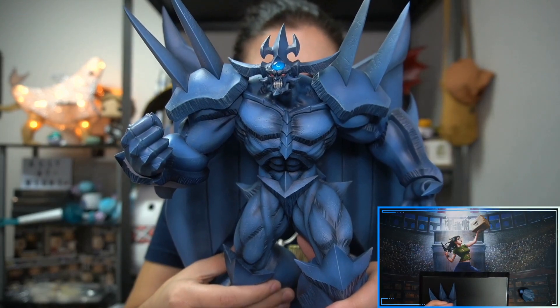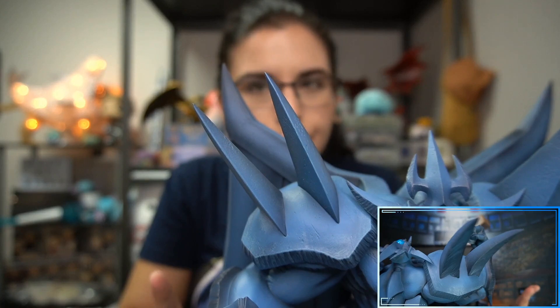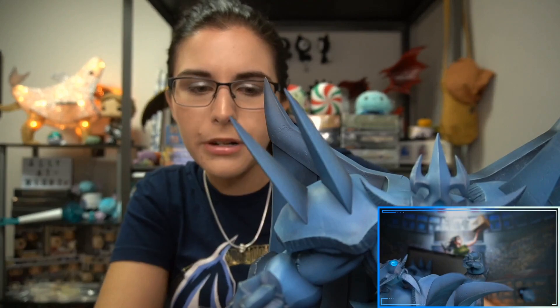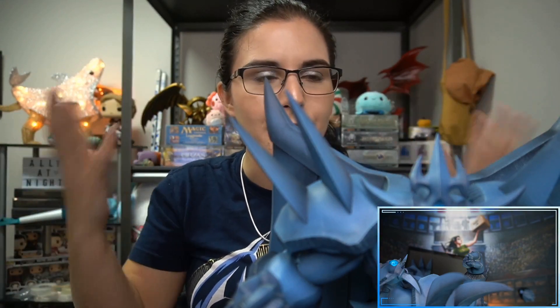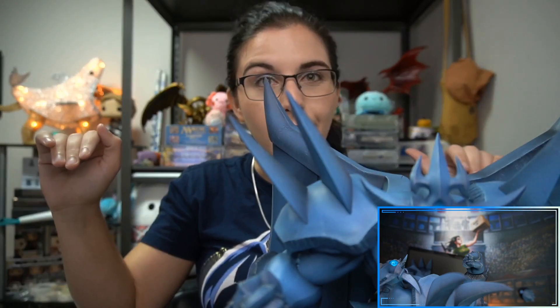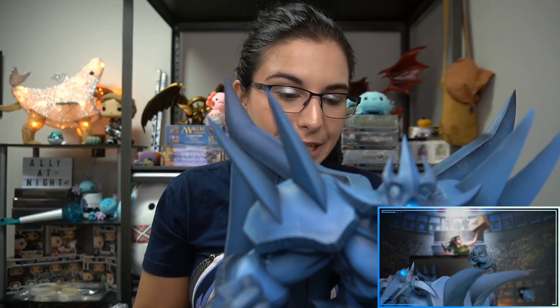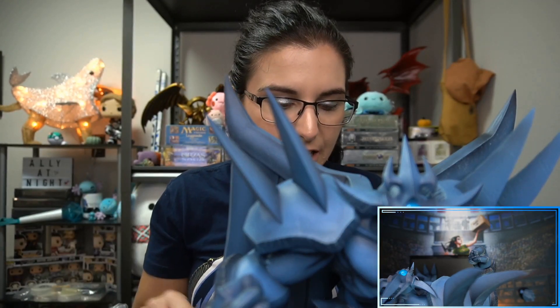Really, really like Obelisk. Going to go ahead and give Obelisk a 10 out of 10. Easy assembly — be careful though, he is very heavy. Be careful when handling him, and be careful when putting him on display. Make sure you're using a sturdy shelf rather than a floating shelf. He's almost nine pounds — eight and a half, nine pounds — much heavier than the other two.